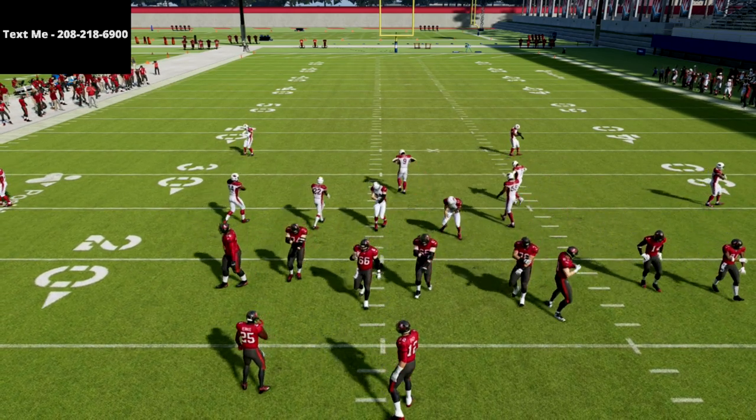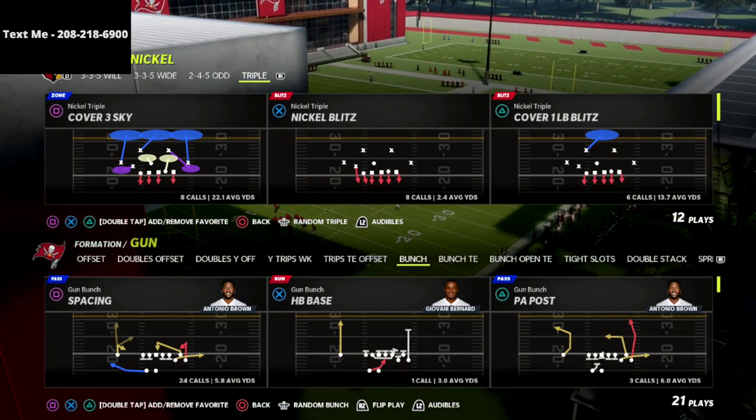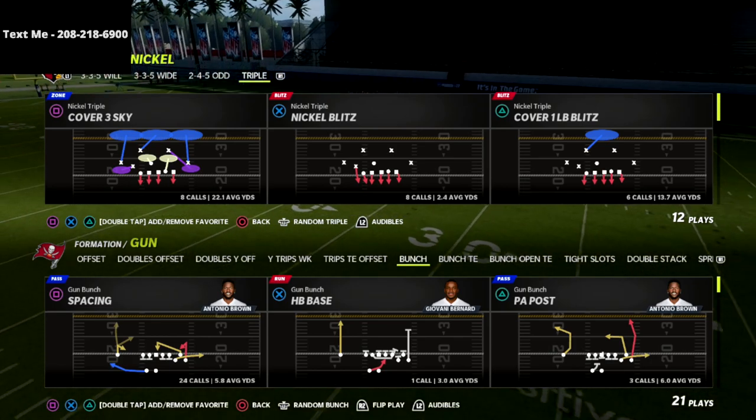In today's video, I'm going to be sharing with you the easiest two-man pressure in Madden 22. This is incredible pressure for bunch. It's got great pressure and great coverage out of the nickel triple formation — one of the most unique formations in all of Madden 22.